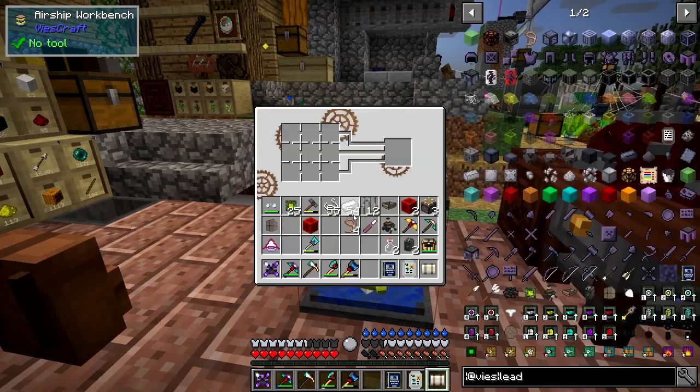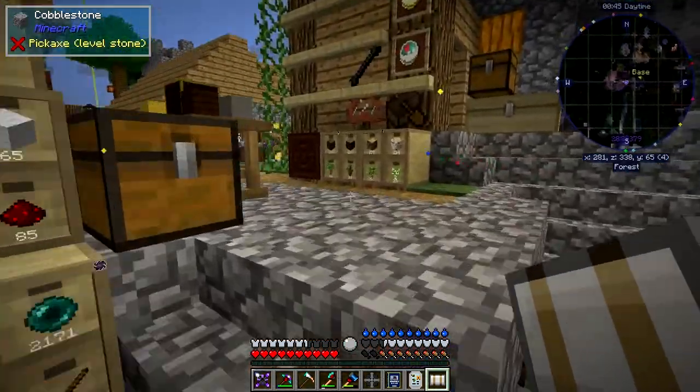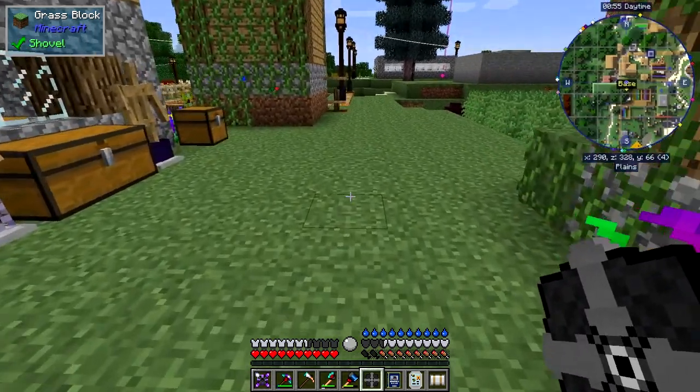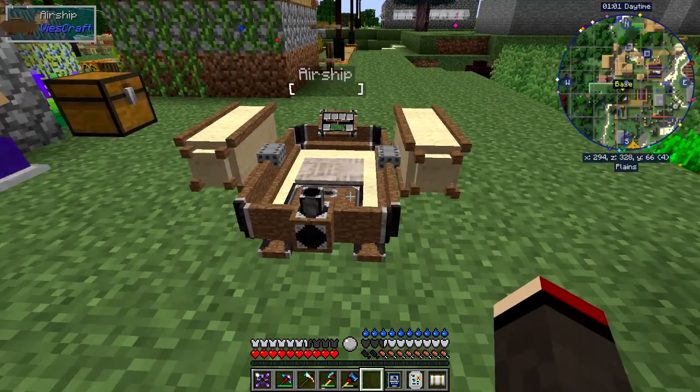We've got everything so I guess we just need to put this into place. The leads go on the corners, the balloon goes on top, the boat goes in the middle, and the two engines go to the sides. Click it and we have an airship! Let's put it down and see what it looks like - you just throw it. There we have our basic airship.